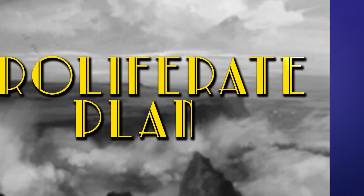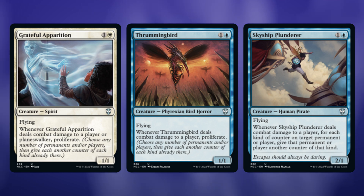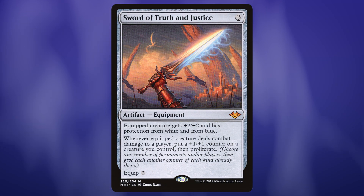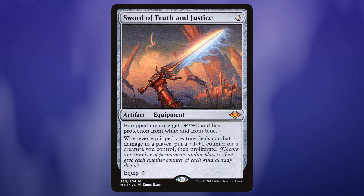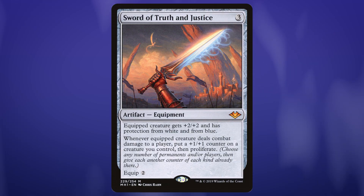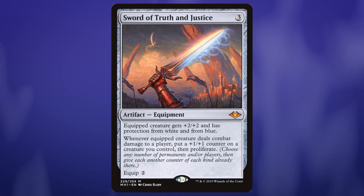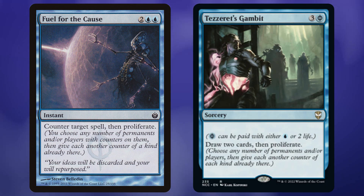So we've been putting a ton of plus one plus one counters on Denry Klin and on a bunch of our other creatures, so obviously we're interested in proliferating. Grateful Apparition, Thrummingbird, Skyship Plunderer — these three cards came in the pre-con, so you've already got them and they make sense in the deck. Sword of Truth and Justice does everything the deck wants to do — puts a counter on Denry Klin and then proliferates. And if you're proliferating, you're going to want Fuel for the Cause, which is the counterspell with proliferate, and Tezzered's Gambit, which is also in the Brokers pre-con.